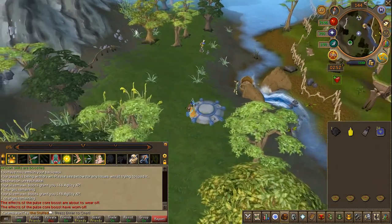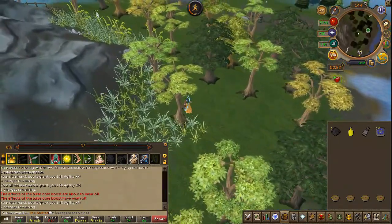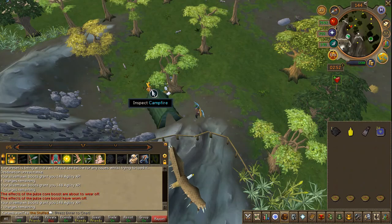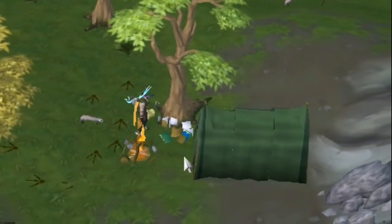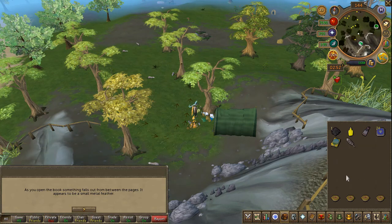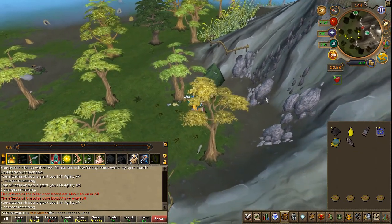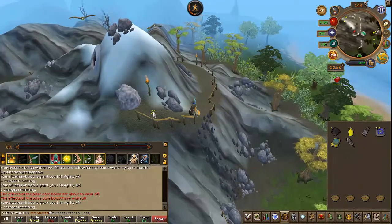Just to your west is a mountain — go ahead and run to the north side of it. When you find a campsite, inspect the books at the bottom of the tree, then read the book all the way through. You should then have a metal feather in your inventory. Head up the mountain by climbing the rocks just to your south, and use your metal feather on the rocky outcrop.